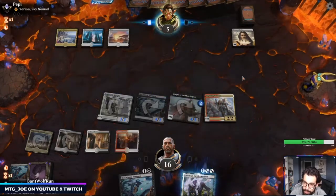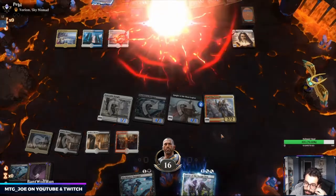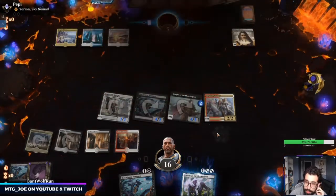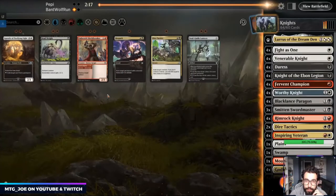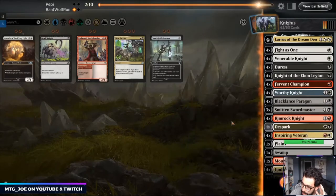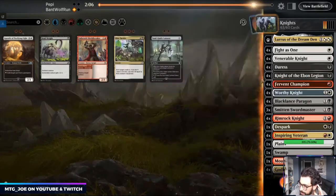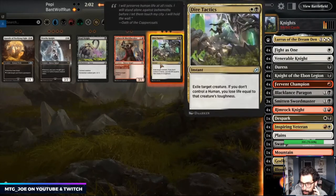We'll flash this in on their end step. And that's how you run down a Lurrus deck — gotta go quick. For this matchup, we're going to bring in Duress and Despark, and take out Dire Tactics and Worthy Knights. The thing is, they're going to bring in more sweepers, so I don't particularly want to go too wide.